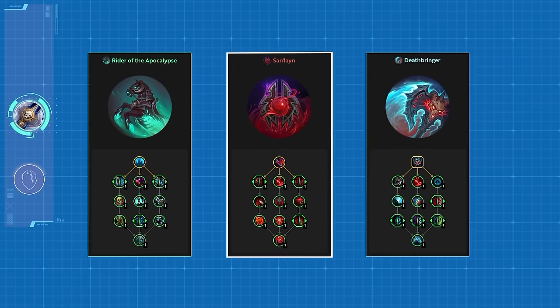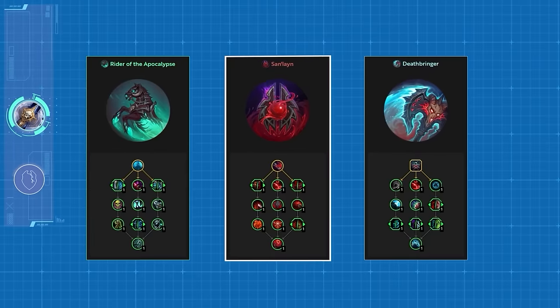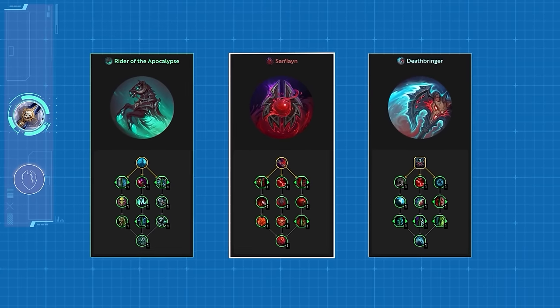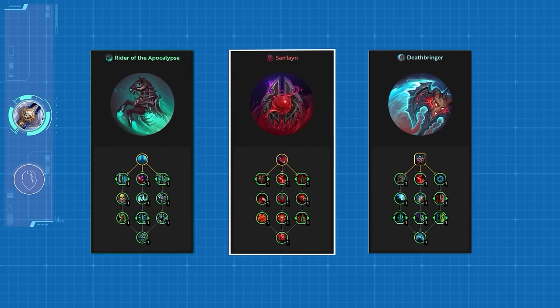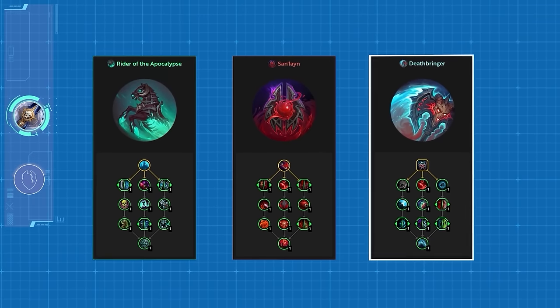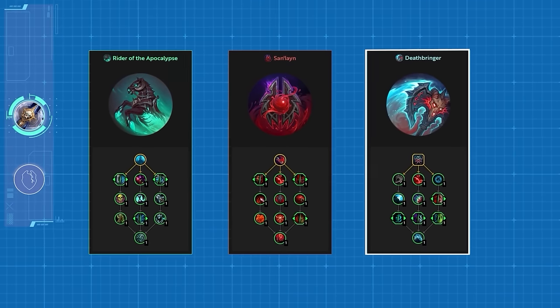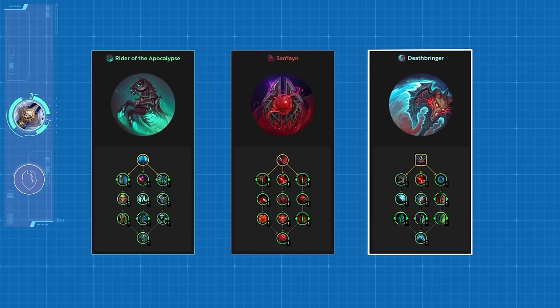That's a tough act for Sanlayn to follow, but we like it quite a bit as well. While Riders is proc-based, Sanlayn offers a stacking haste buff that's maintained by Vampiric Strike. And finally, Deathbringer grants the DK Reaper's Mark, a powerful strike that applies a debuff that later detonates for additional damage.